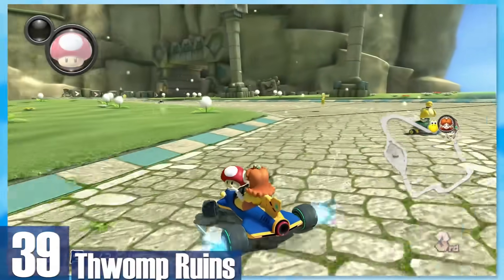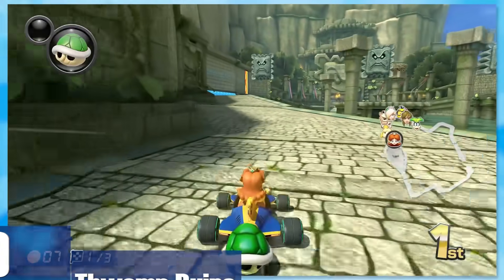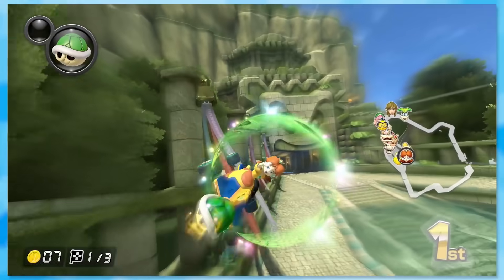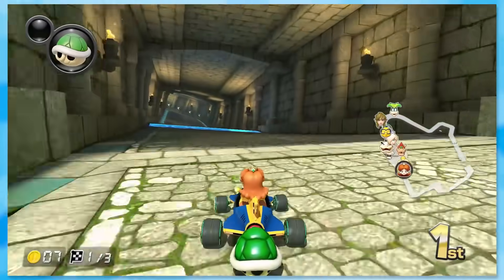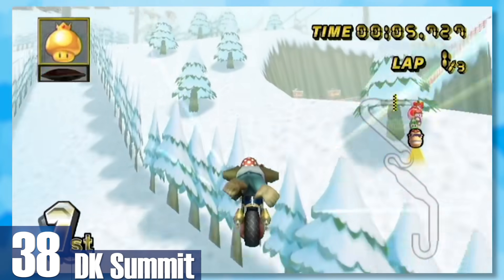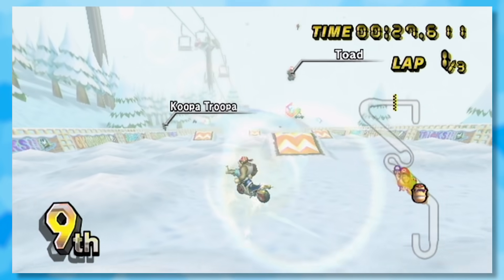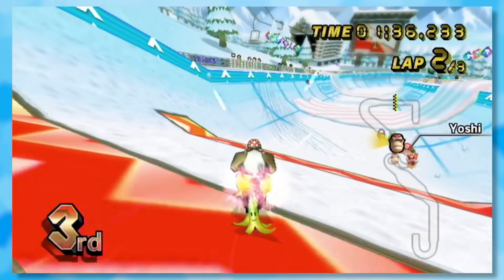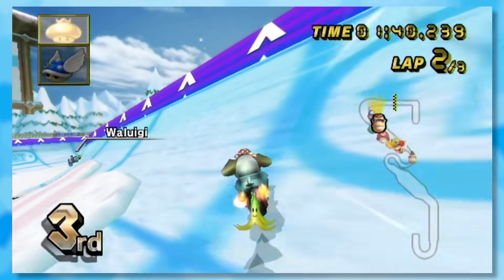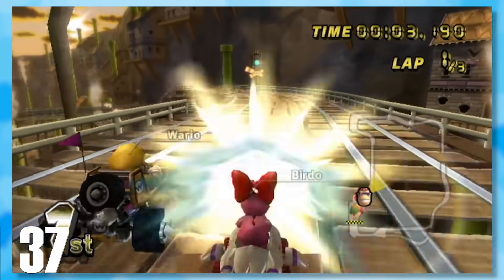39: Thwomp Ruins. Ancient ruins are surprisingly not very common in Mario Kart. Using Thwomps as a theme makes total sense since they're glorified rocks. 38: DK Summit. This snow mountain takes a page from DK Pass and DK Mountain and mashes them into a really thrilling ride. The main obstacles are thick snow piles and snowboarding Shy Guys embracing their inner Shaun White. There are so many places to trick off so you're constantly getting those adrenaline-filled speed boosts.